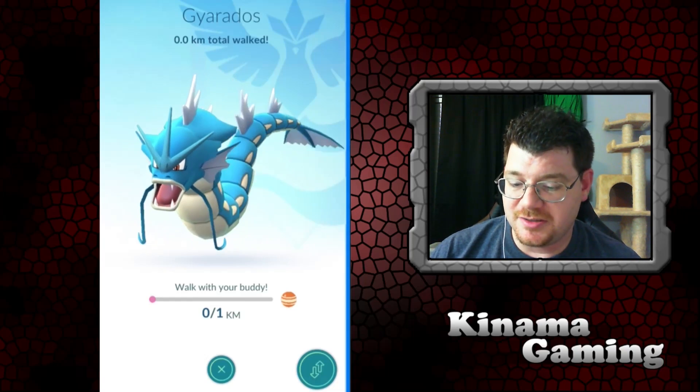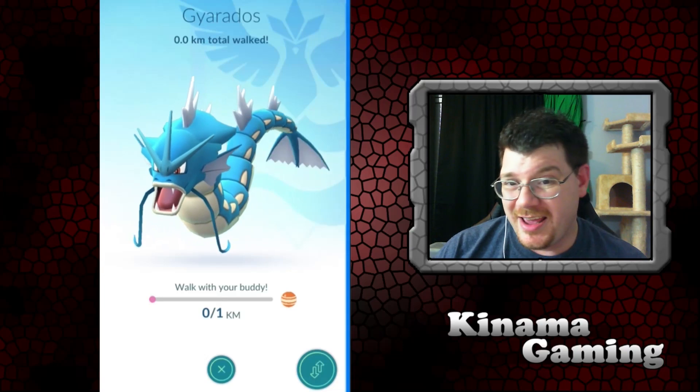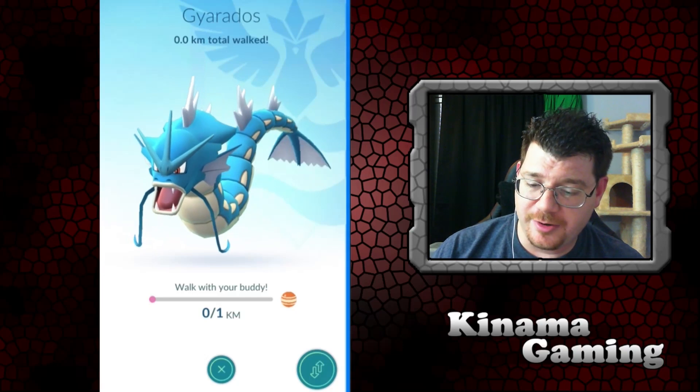I don't know how they came up with some of the values — some of them are weird. For example, at 1k you get Magikarp candy; you only have to walk 1 kilometer.